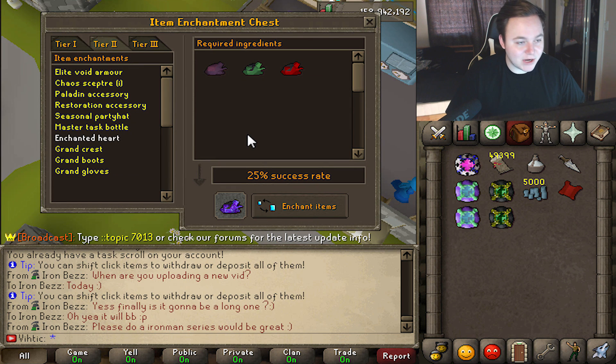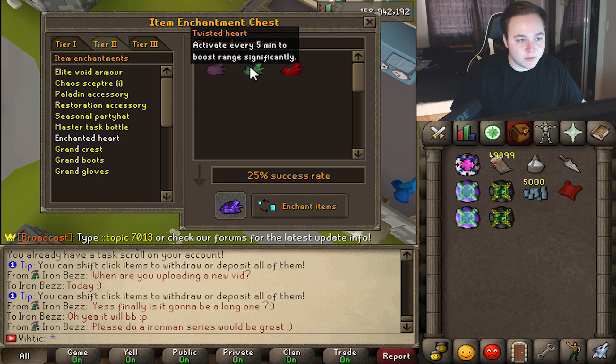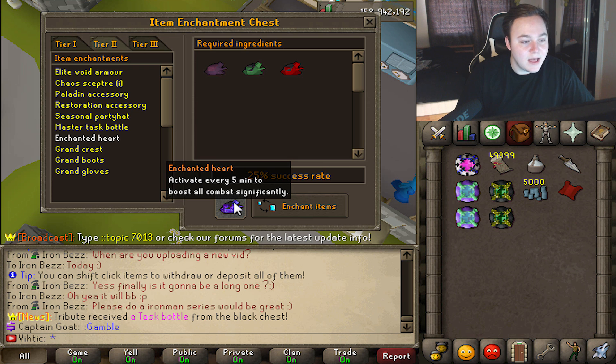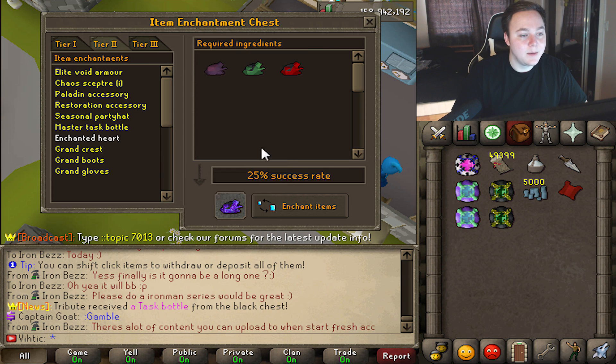This one is super useful for pretty much everything, especially bossing — and I could see this being used in PKing as well. They added different hearts on here. This is the imbued heart that obviously boosts your magic like on RuneScape, but this one does range and this one does melee. If you combine all of them, with a 25% chance, you get the enchanted heart which basically does everything all in one — it's basically a five-minute long overload. This is obviously good for bossing and any kind of PvM because you save inventory space and don't have to worry about using a bunch of different potions. For PKing, I could see people popping this before they go out to the wilderness, before they go out to Edge, or up to Mage Bank. Because it lasts for five minutes, you can pop it, put it in the bank, go out and fight, and when you bank to get more food, you can just use it again.